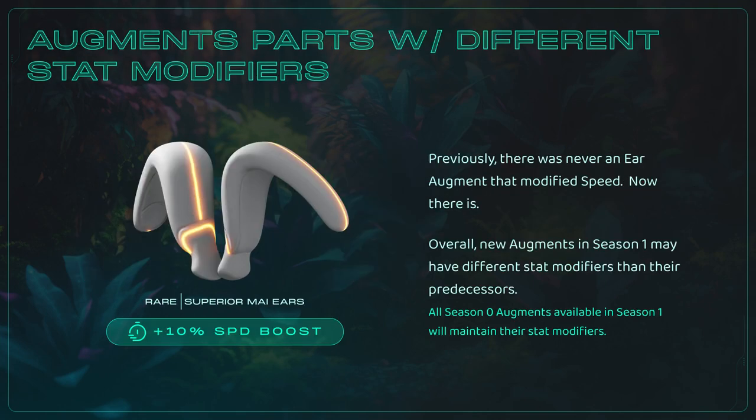Not every Season 1 augment will be part of a style set, but they're worth checking out all the same, since they'll be distinct from their predecessors in more than just aesthetics. Here we have an example of a craftable drop from Season 1 — a superior rare version of my ears that grant a speed boost, currently the only family of ears that boost that particular stat.